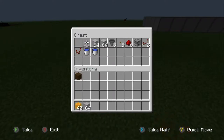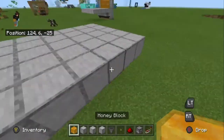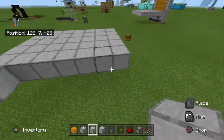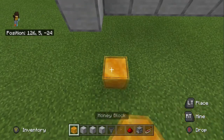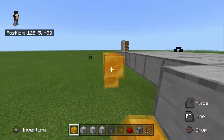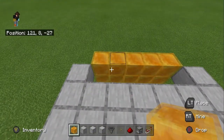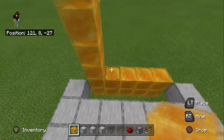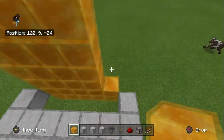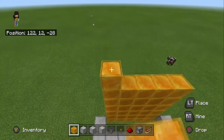So to start building this, we are going to grab all of our stuff. I already have a platform built out, but we are going to do a 2-wide layer of honey blocks, then come 1, 2, 3, 4 high, then we are going to go 2 more above that.